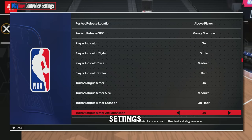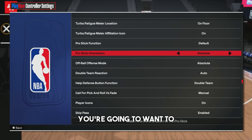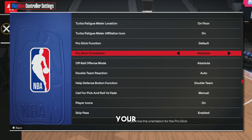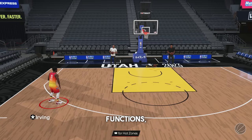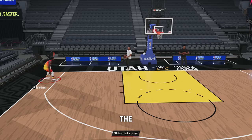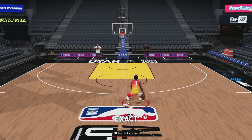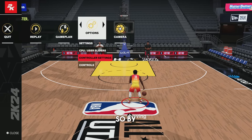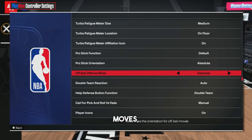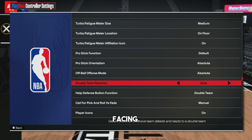Head back into the settings and scroll down to pro stick orientation — make sure you keep this on absolute. This makes it so your dribble moves are the exact same functions no matter where you are on the court. For example, if you want to do a crossover and you're in the right corner, you just flick the stick to the left or right depending on your ball hand. And then if you're in the middle of the court, it's the exact same. By keeping it on absolute, when you flick your right stick it's the same exact dribble moves regardless of where you are on the court, and it's not based on the direction your character is facing.